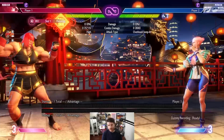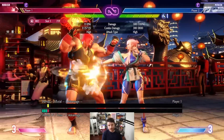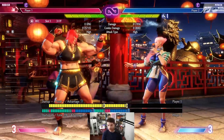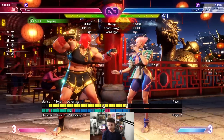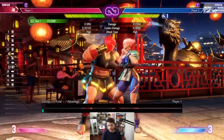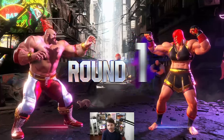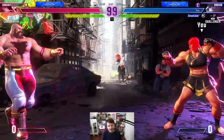Her biggest weakness is that she can't do a light into drive rush and combo. That's a big deal in this game - so many characters can do lights buffered and then just combo off it. That's a big strength that Marissa is missing. I think that's Marissa's biggest problem from what I can tell.